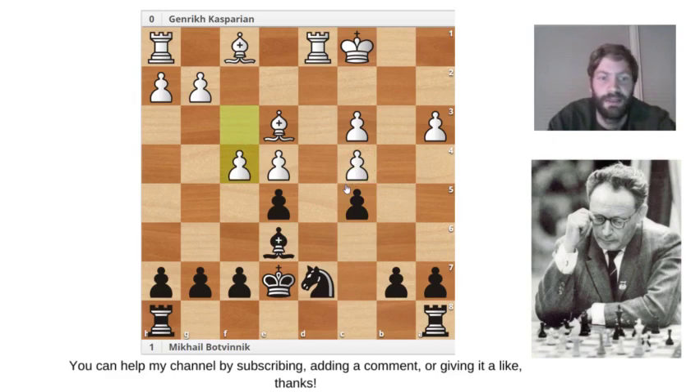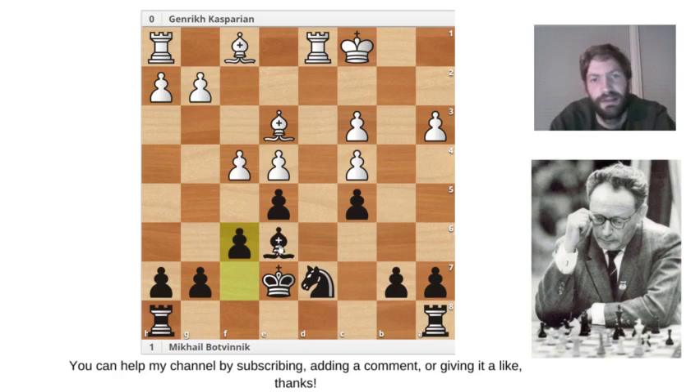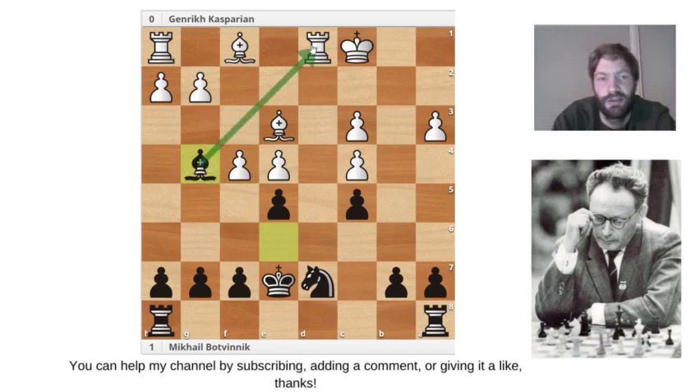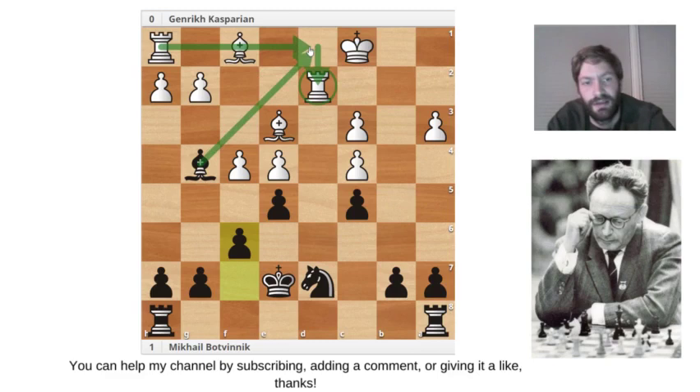Casparian played the f4 move. Instead of playing f6 directly, where Casparian might play f5 and force the bishop back, Botvinnik played the intermediate move Bishop to g4, attacking the rook. The rook steps out of danger, and now Botvinnik played f6, pushing the rook off the back rank.